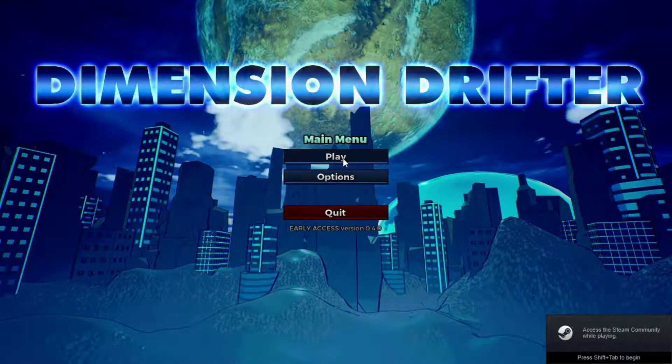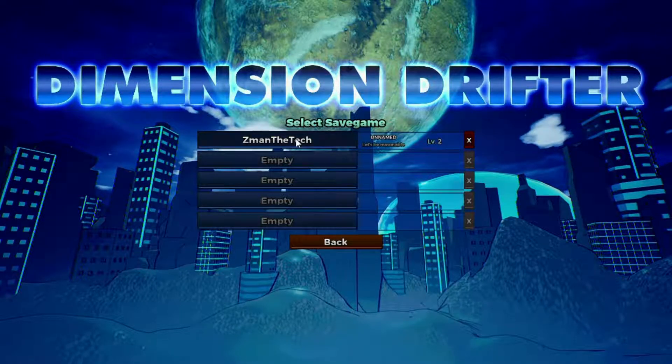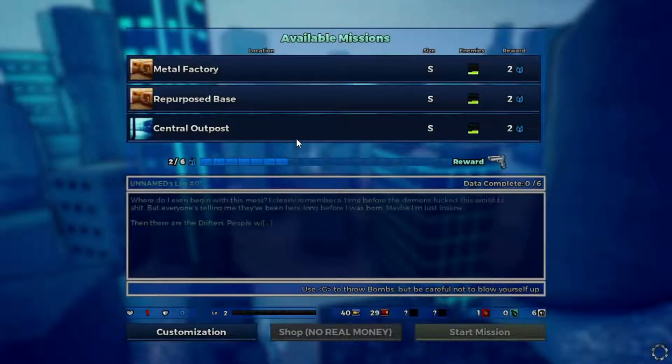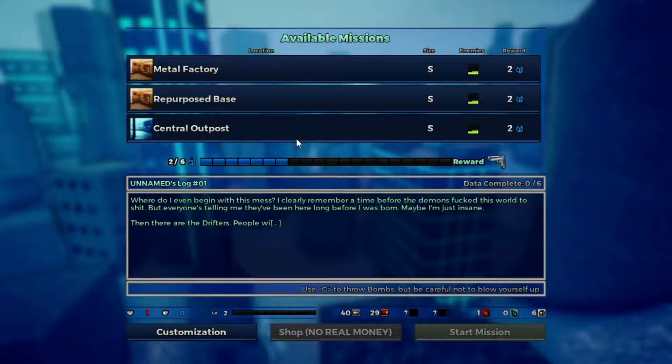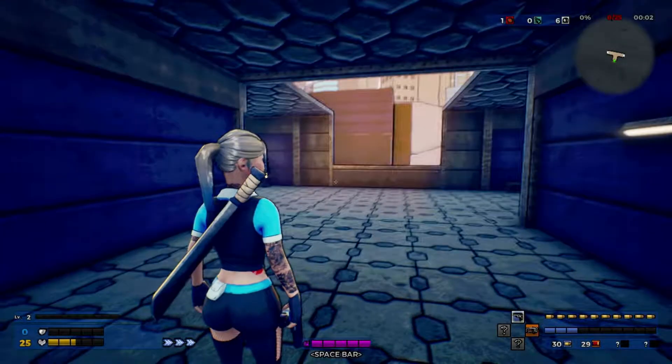What's going on? Z-Man The Tech here. Thanks again for tuning in to Snowly Games. As always, I appreciate you very much. Today we're going to be taking a look at Dimension Drifter by Blue Eagle Productions, released on Steam September 27th of 2018. And a huge shout out to Albertino Robello from Super Indie for providing this code to me for this review. I greatly appreciate you.